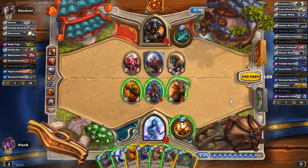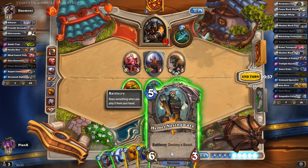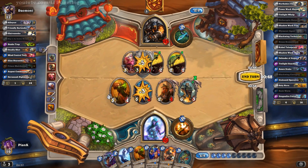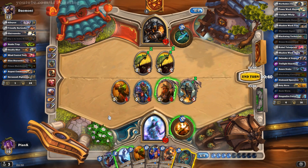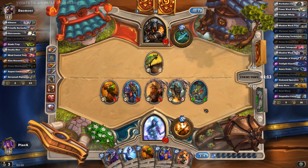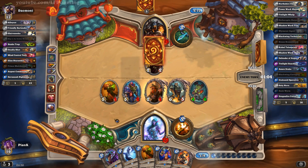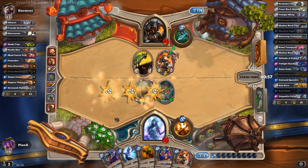Here we attack that in there, that in there, Hemet Nesingwary on there, and then we basically just heal our guy. He's actually a weird hybrid deck — stuff like Emperor Thaurissan you would only see in late-game decks, but he also has aggressive cards. So he probably just needs to concede now, because as I said at the very beginning there's absolutely no way his deck is going to out-value me. That is why I took a lower card like Hungry Dragon — there's really no need for Ysera. If I took Ysera it would just be overkill.